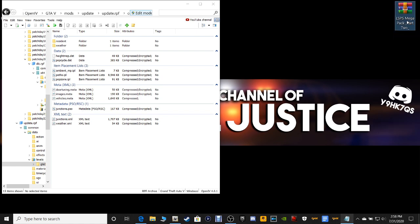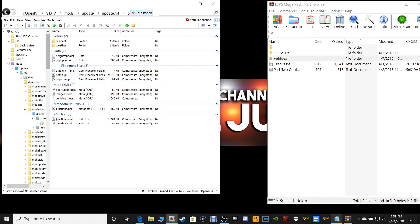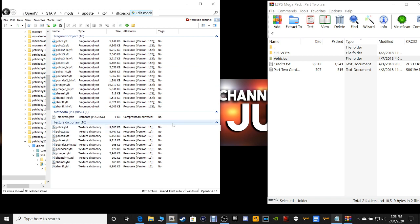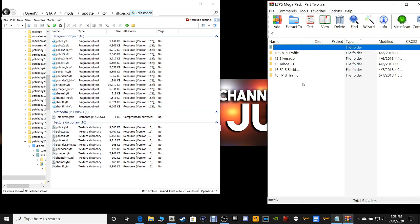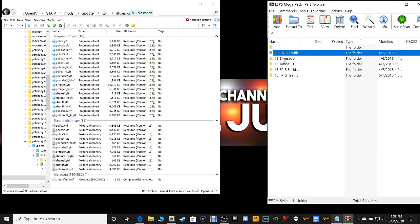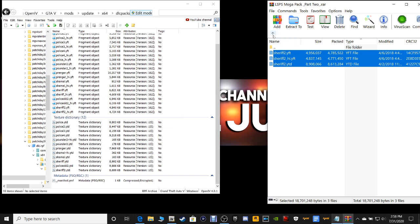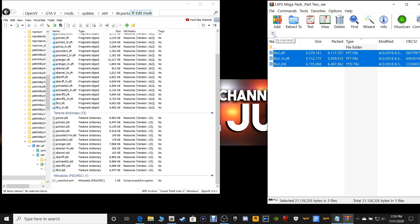Now let's open up the second file — double click on the LSPS Megapack. All we have in here is Vehicles and the ELS to install. Go over to your OpenIV, click on your Favorites, go to Vehicles.RPF. Go over to your WinRAR and double click on Vehicles. We're going to start with the first one, the Crown Vic Traffic — grab it, drag it into your OpenIV, and drop it. Go back, go to the Silverado, grab it, drag it, and drop it. Go back, get the Tahoe, grab it, drag it, and drop it. Everything is drag and drop when it comes to modding LSPFR — that's all it is.